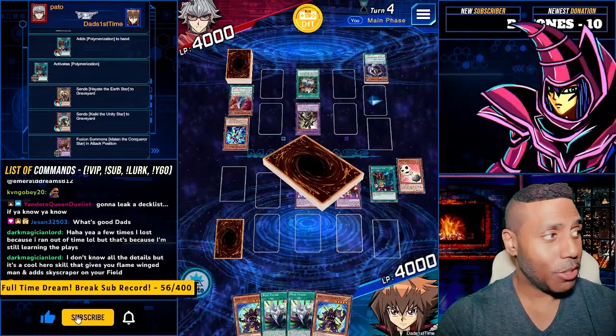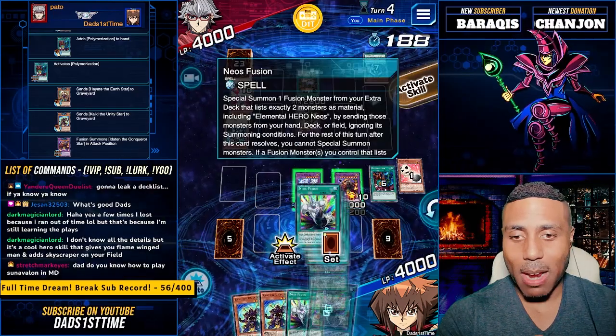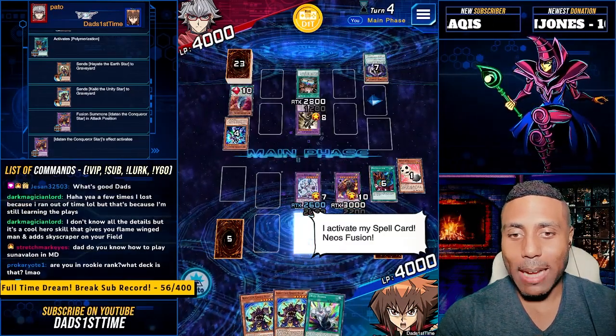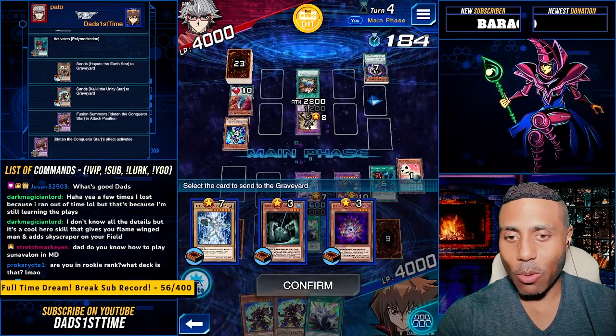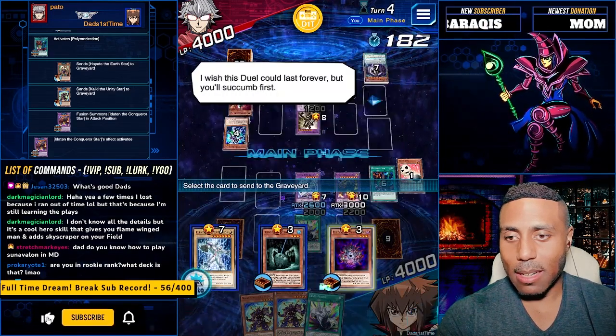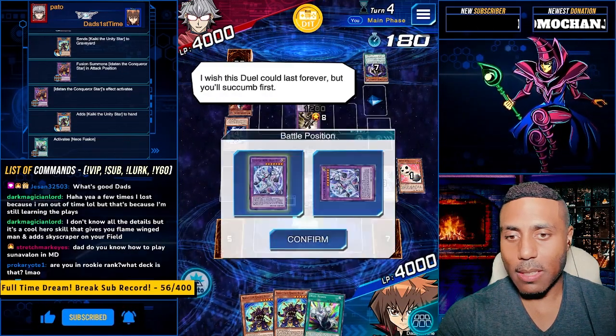We'll take you. We'll add you. You know I'm never in rookie rank. You know better than to ever think we play in rookie rank. We will send X and you. You'll succumb first. Go to the field.